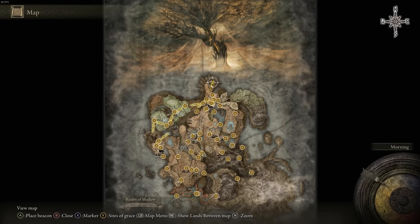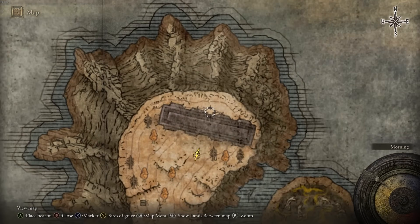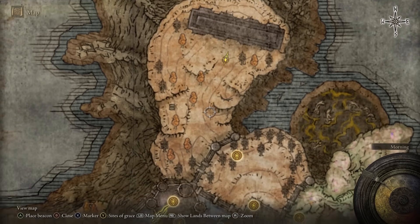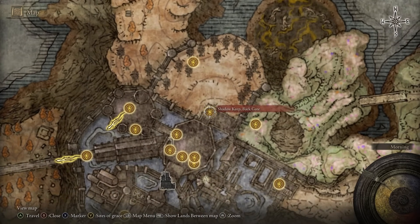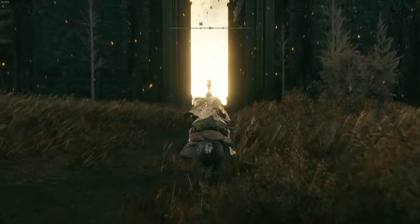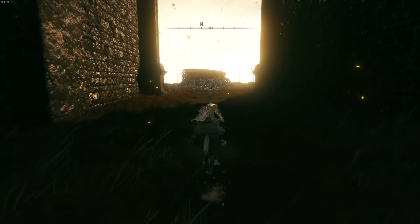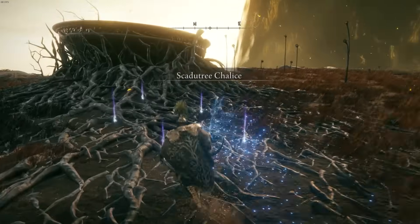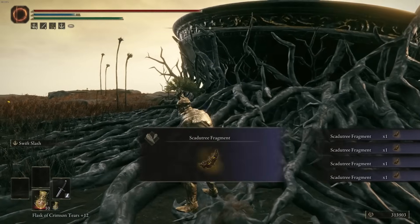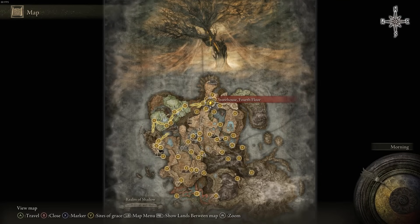From that same site of grace, progress to the next location. Go outside and make your way to that spot on the map — there is a big pot with five Scadu Tree Fragments around it. You can pick up five in one little area, but you have to defeat a really difficult boss first.